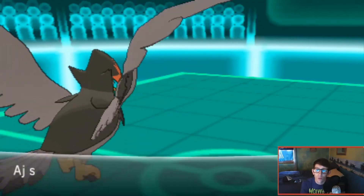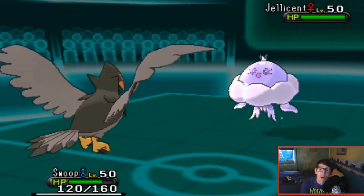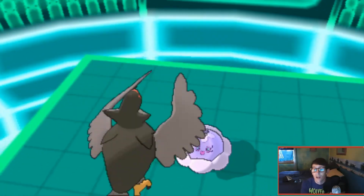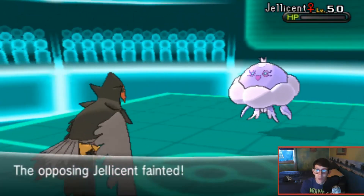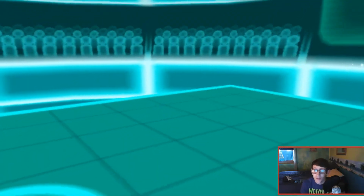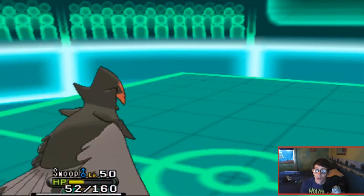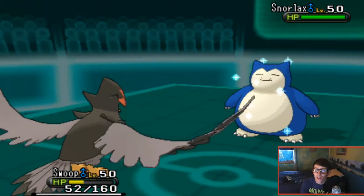With Staraptor in, hoping to do some work on his remaining team, AJ switches in Jellicent. I expect to have to deal with Toxic and stalling, but I use Brave Bird and - watch what happens - I one-shot the Jellicent. It must have been fully specially defensive or something. I had no idea I'd do that much damage - good lord, way more than I thought.